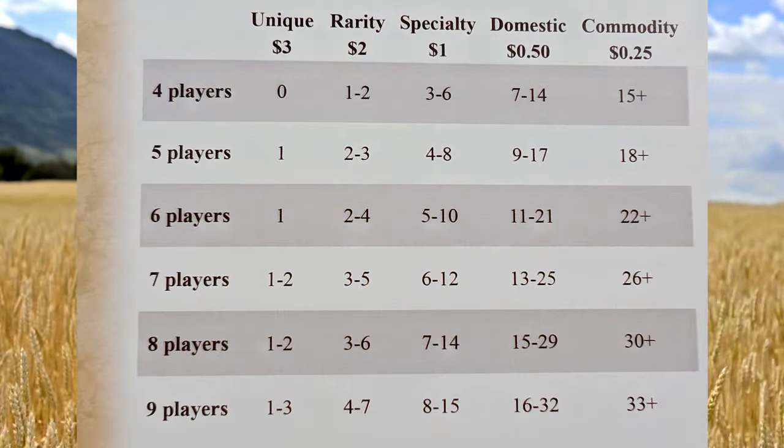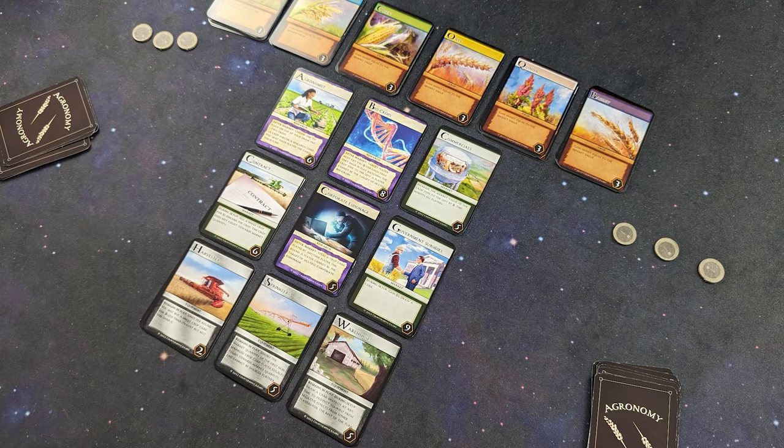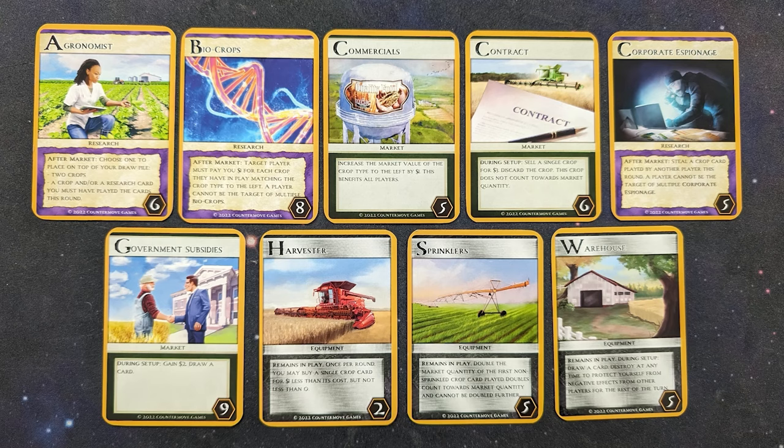If you thought you were the only one who had rice and you find out you're not, you'll be a little disappointed — but that's okay. Wheat cards can be bought for a single dollar during the buying phase, so there's going to be a lot of wheat in the game. You don't want your deck clogged up with too much wheat — or too much of any particular thing. If you're the only one selling corn or quinoa, it's going to be worth a lot more money, and that's what you want.